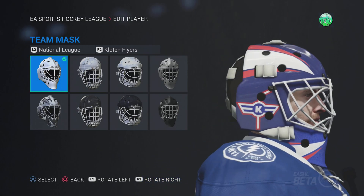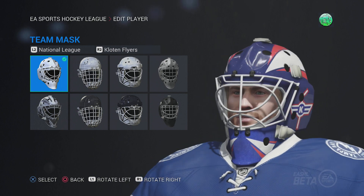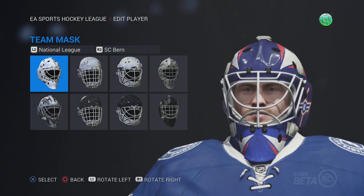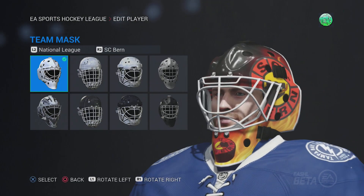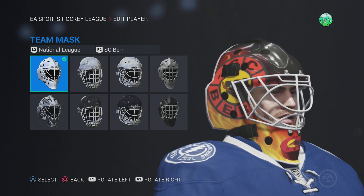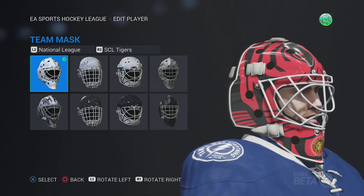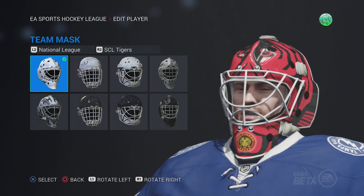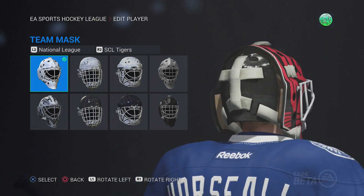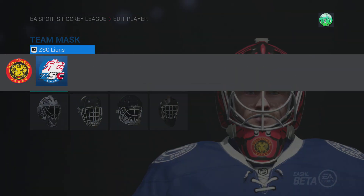Kloten Flyers — this mask is actually pretty solid from straight on, from the side it's alright, from the back it's nothing special. SC Bern here — you got the puck on fire, cause Bern — I see where they went with that. Nothing special there. Tigers — this is a cool mask actually. Some of these masks are really unique compared to the rest, and this mask is one of those. It's got the logo in the top there, a little bit different, so it might get some game time.